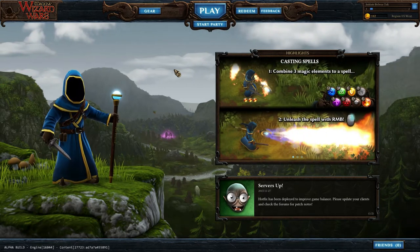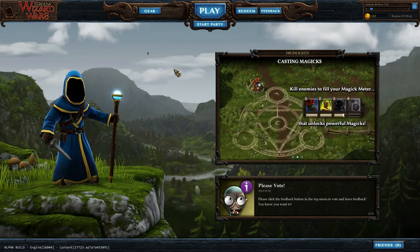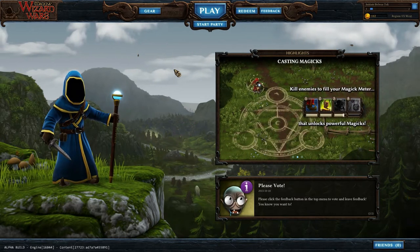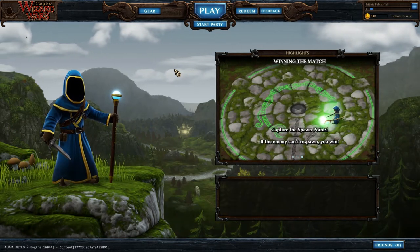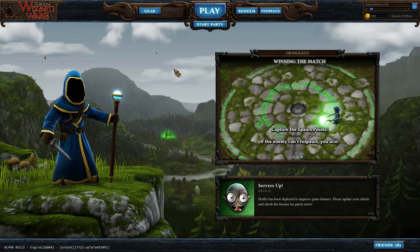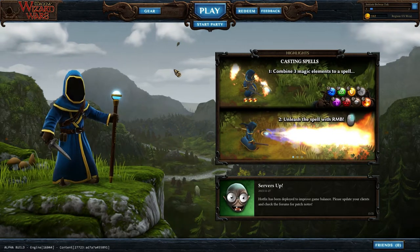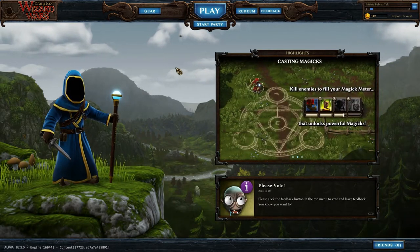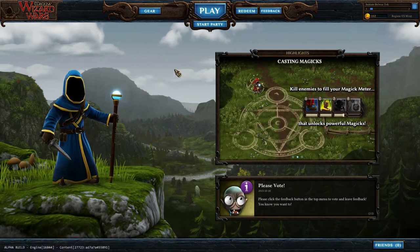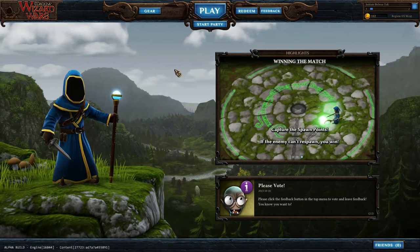I played a little bit of Magicka back when the original game came out, and I enjoyed the crap out of it. It's a heck of a lot of fun. You go through and combine various elements using the eight buttons at your disposal — usually by default Q through R and A through F — casting spells on opponents with the right mouse button, casting Magicks on yourself with the middle mouse button, and moving around with the left mouse button.